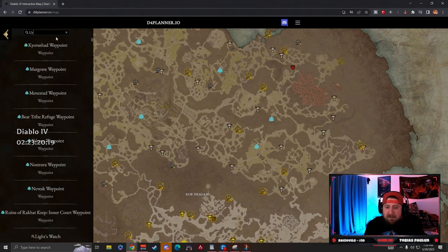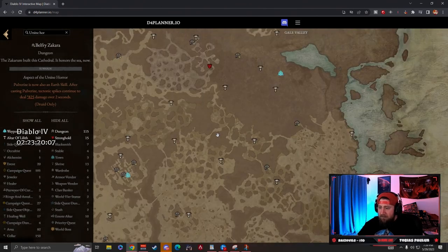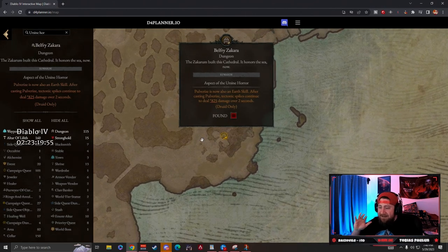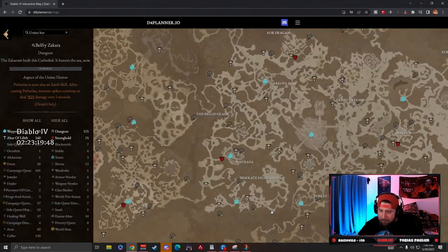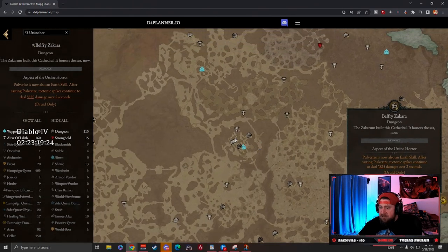What's really cool is the search engine. For me, I need the Aspect of the Ursine Horror. If you click on it in the search, it's going to pull you to exactly where it is on the map. I'll show that again — say you're all the way over here looking at some altar, and you want to find Ursine Horror. You just click it and it pulls you right to where it is, which is absolutely fantastic. This allows you to target farm or target locate specific aspects, strongholds, Altars of Lilith, waypoints, and dungeons so you can route your experience and progression.